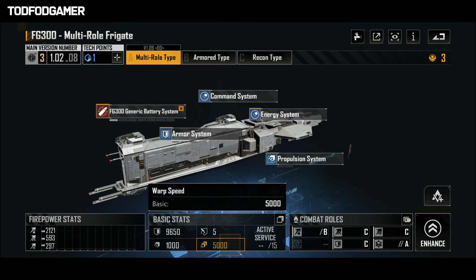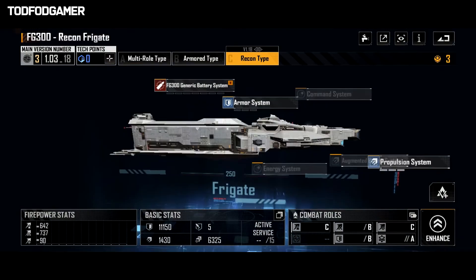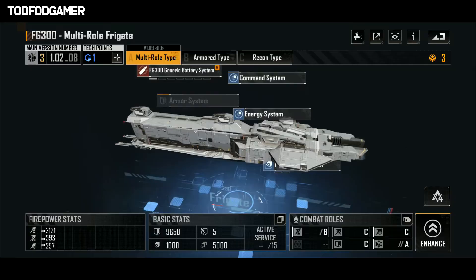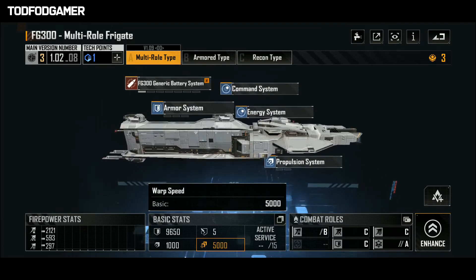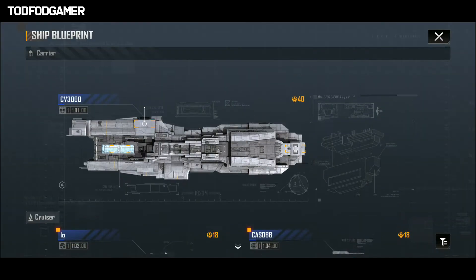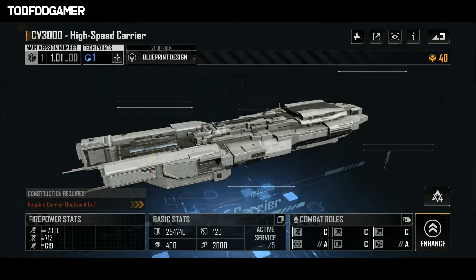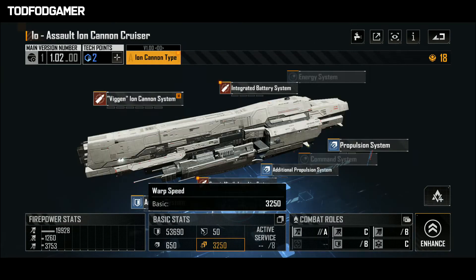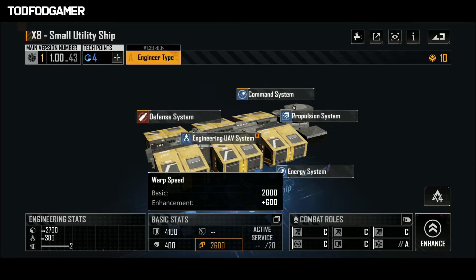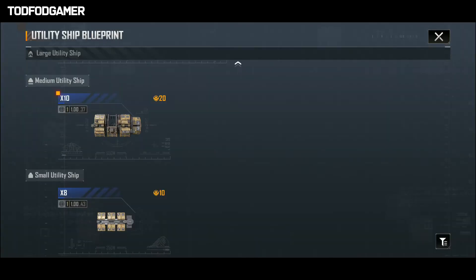The FG-300 has a basic warp of 5k, and you can upgrade it to a max of 6325. All giant ships are the slowest with a warp speed of 1250, and all utility ships are also slower.